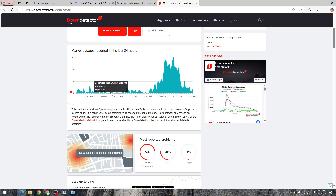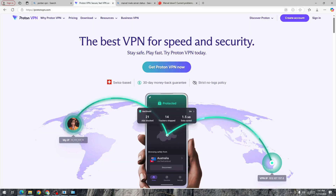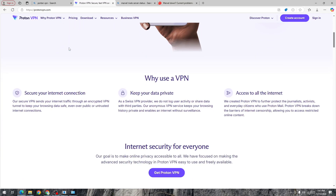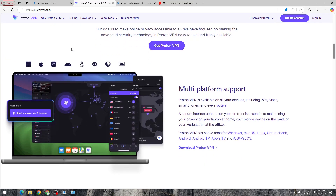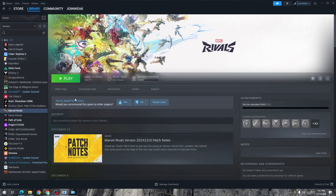If nothing works, download Proton VPN — it's free. Connect to any free server and start the game. Once you completely enter the game and it fully loads, disconnect from the VPN and the issue should be fixed.